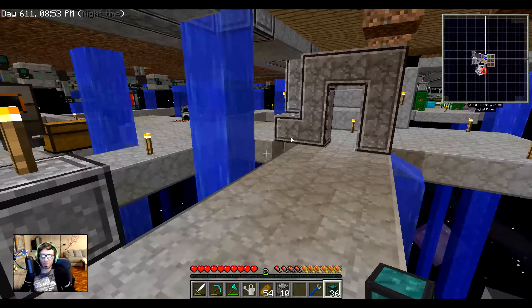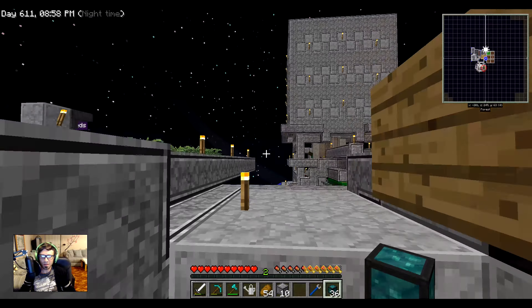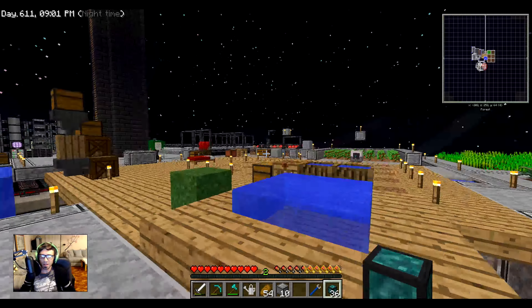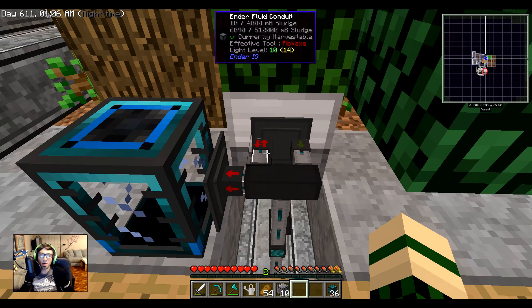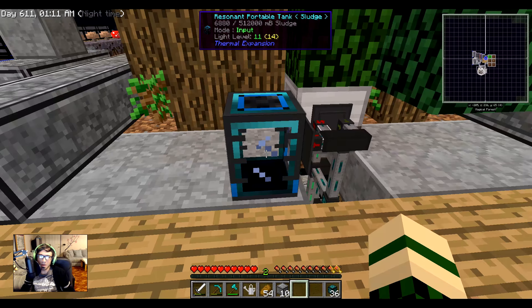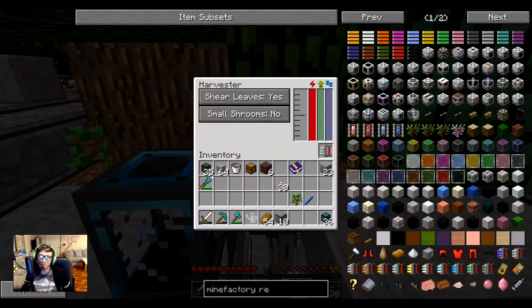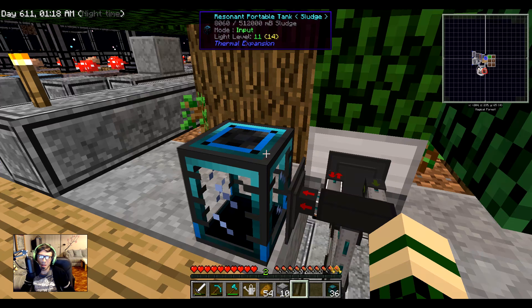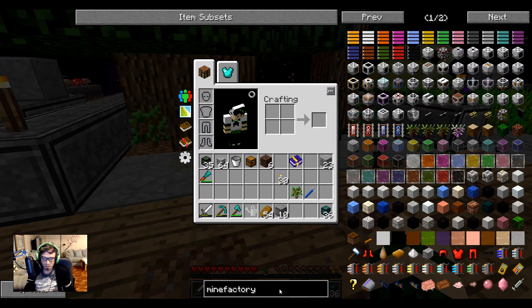They've already dispensed — okay so that was working. I added an ender fluid conduit and a portable tank on the back and now it's taking all the sludge from the machine, which should keep it empty for a while. It can hold 512,000 units — it's already at 8,000, so it won't last too long, but at least I can grab it and figure out what to do with sludge.